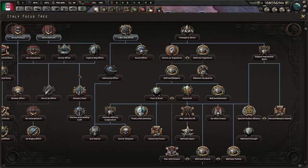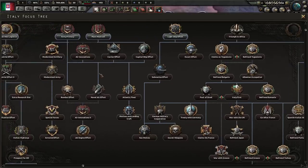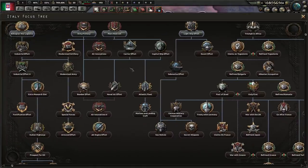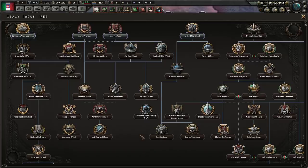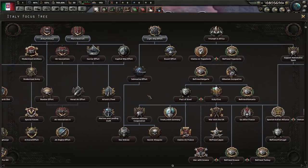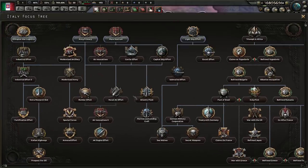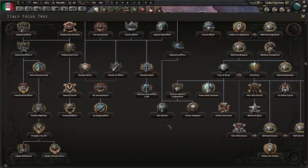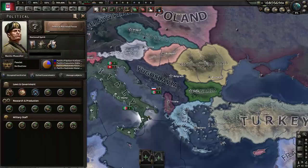One of the differences between vanilla HOI4 and something like Kaiserreich is that Kaiserreich is very story and event driven. I'm mostly going to do the focus tree and see where the story leads us. Actually I've always liked doing that in Hearts of Iron in general, but here we are going to have to do a few things outside of just the focus tree because there are a few long-term goals I'm hoping to accomplish.